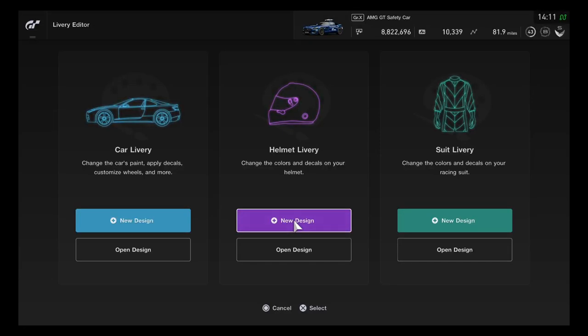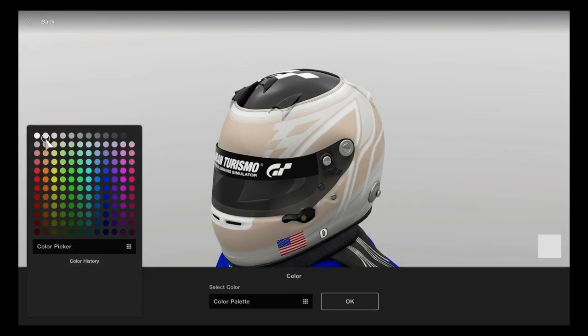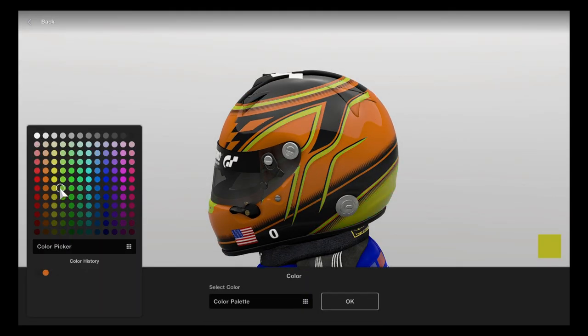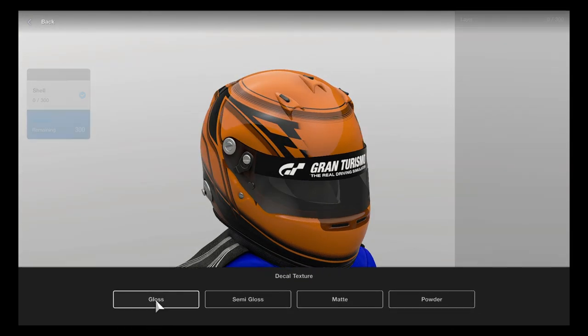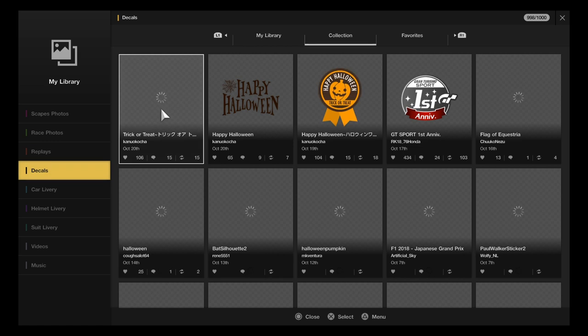Hey, what's going on you guys, this is Hyperion Blue GT. It looks like it's time to start making a Halloween design on Gran Turismo Sport. Today I'll be making a Halloween themed design on helmets and the racing suit. I'm going to start putting everything in black to get ready for Halloween night.